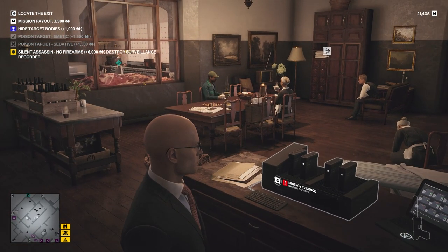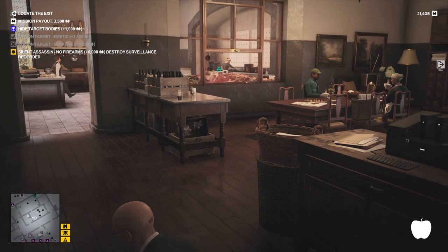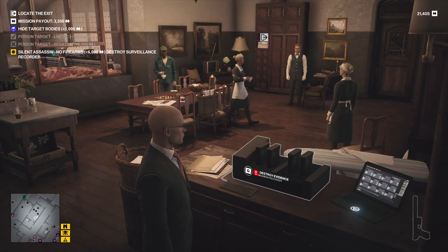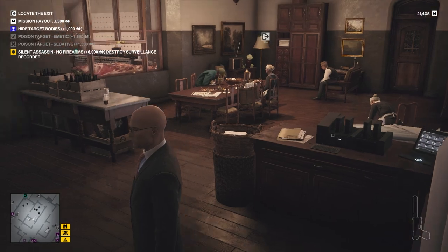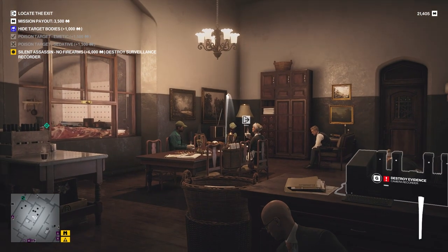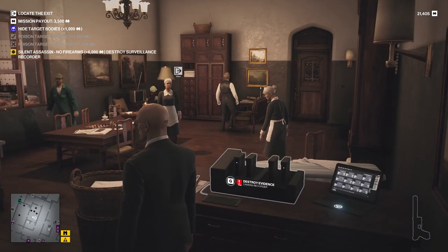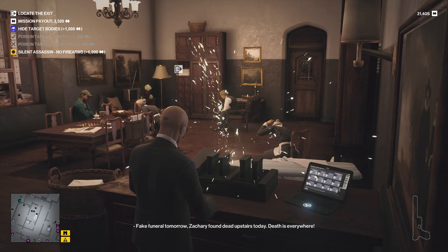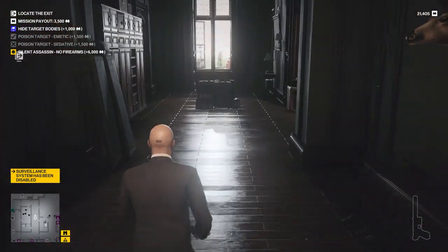Now, is the gardener going to see us? Maybe. Okay, so that didn't work. I feel like the gardener was going to see us and that's why that didn't work. Maybe it's because I wasn't fully hidden with spacebar. Nope, they're all looking at me. So let's just try it, shall we? Okay, the gardener doesn't care — maybe he doesn't understand what I was doing. Right, so that is Silent Assassin no firearms potentially covered.